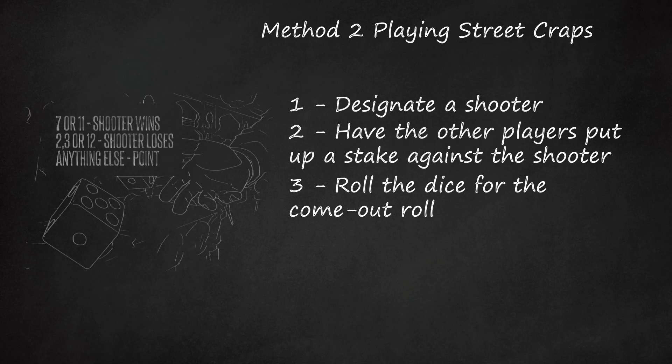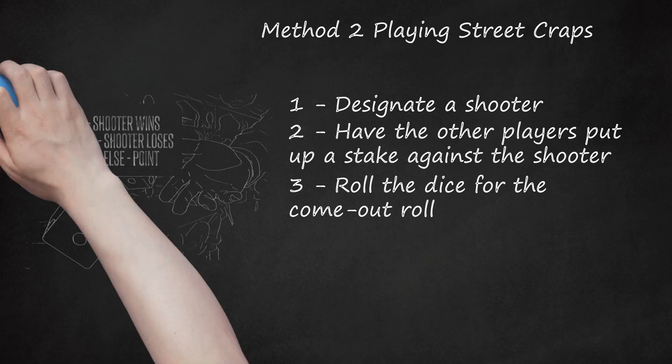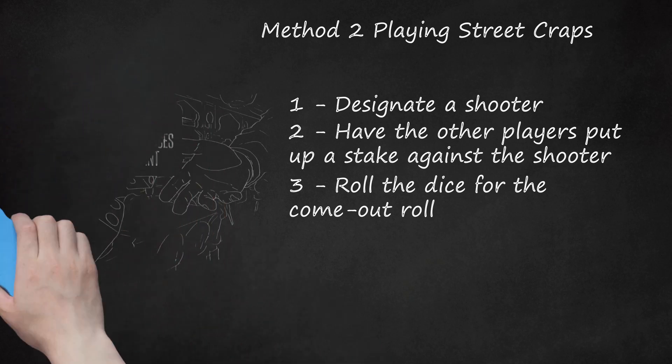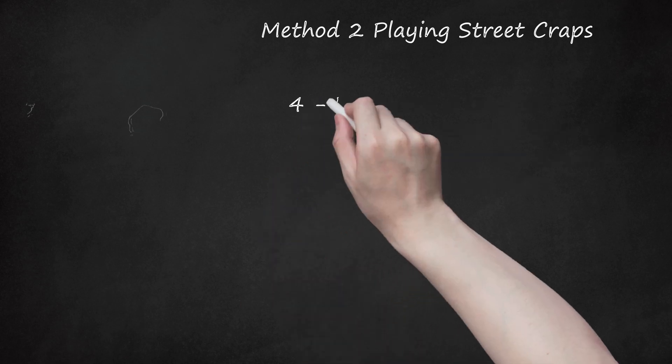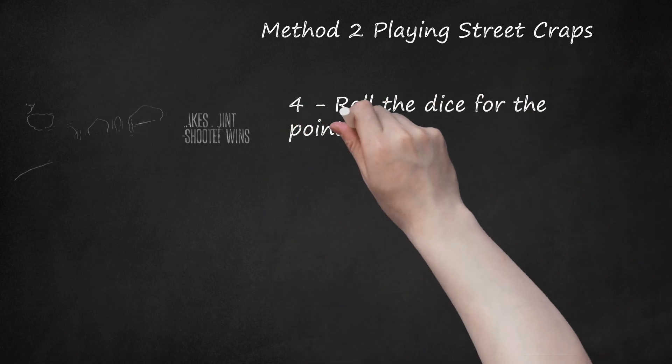The shooter can bet again and make another come out roll, or retire by passing the dice to the player to his or her left. If the come out roll is 2, 3, or 12, the shooter loses the bet to the other players. The shooter again has the option to bet again or pass the dice to a new player. If the come out roll is anything else, that number becomes the point. The other players may then make additional bets as to whether the shooter will or won't make the point. Step 4: Roll the dice for the point-making roll.